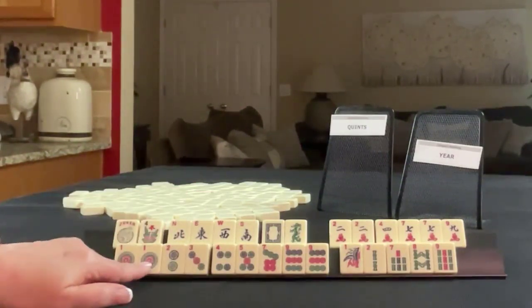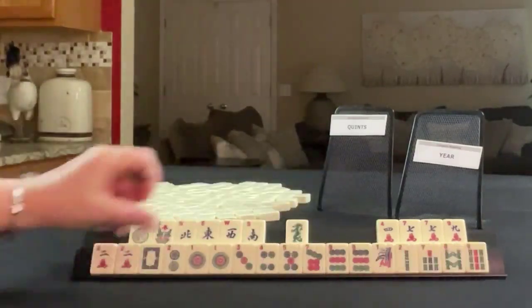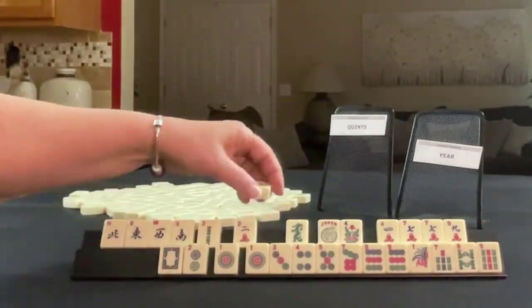What about flowers with two consecutive numbers? The quints are going to be challenging here. We have multiples here and here and here. Let's put the year together first. Two — we do have twos right there. Maybe we could do the concealed hand, the concealed year hand.